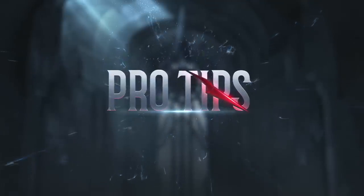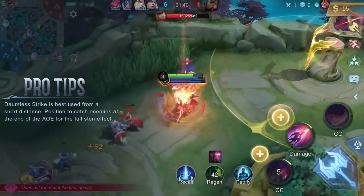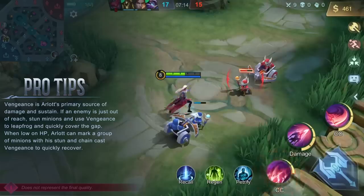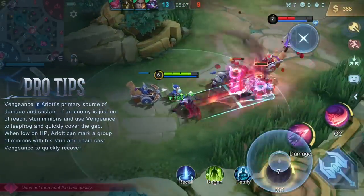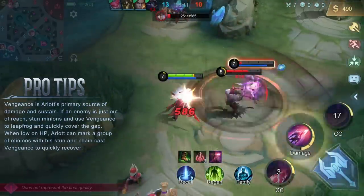Pro Tips. Dauntless Strike is best used from a short distance, positioned to catch enemies at the end of the AoE for the full stun effect. Vengeance is Arlott's primary source of damage and sustain. If an enemy is just out of reach, stun minions and use Vengeance to leapfrog and quickly cover the gap.